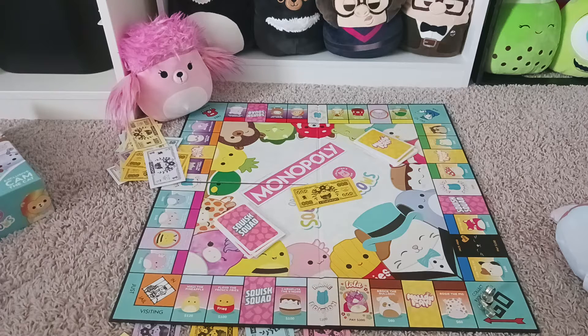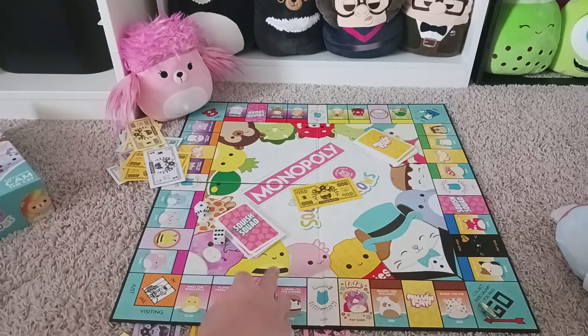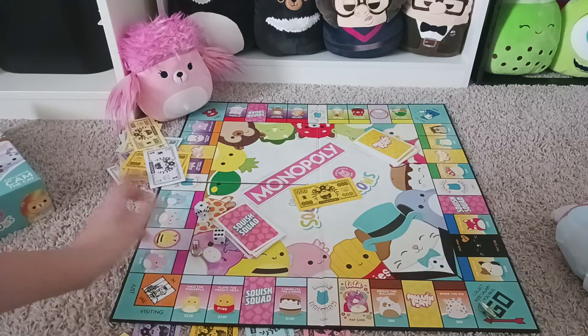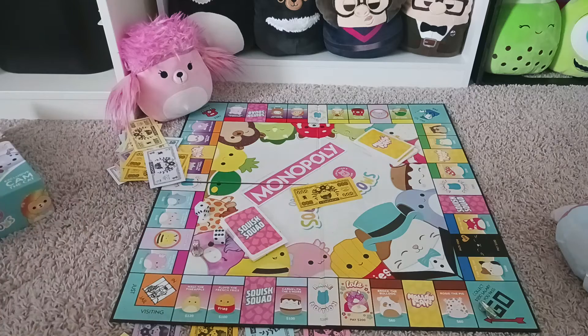So how to play: basically you roll the dice on your turn. Pink's going first - pink is the name tag. Got six, seven. One, two, three, four, five, six, seven - and you would do whatever is on the space. So all the ones that have a color block on them are properties, just in the squads.